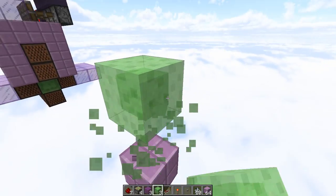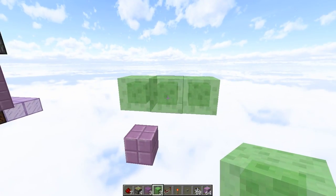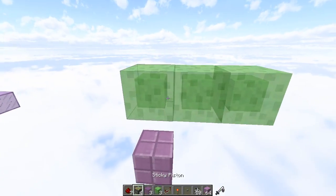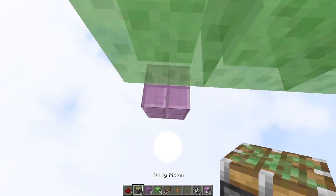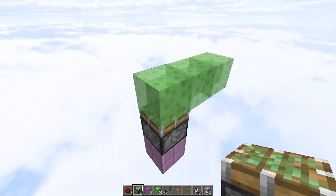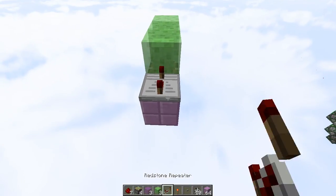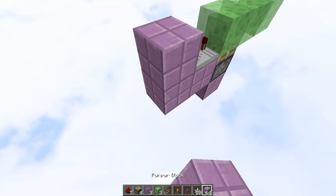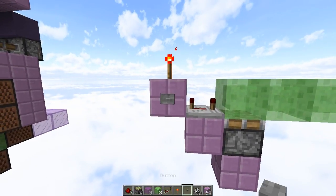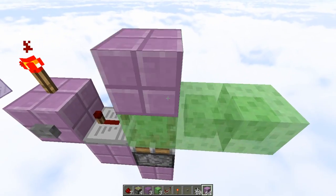Alright, now to start this off, we're going to put 3 slime blocks on our floor level just like this. Now 3 is just a number I picked — you can make this build as long or as short as you want, but I just find that 3 works best, especially with the way the wither skeletons group. Now underneath it, you're going to put a sticky piston facing up into these 3 slime blocks, a block right here with a repeater set to 4 ticks, and another block right here with a redstone torch on top of it. And that is going to be our input.